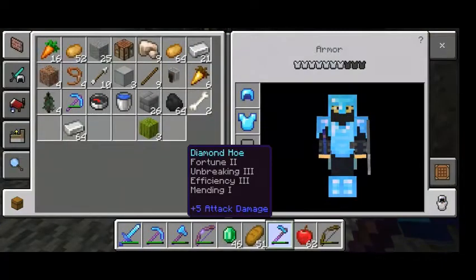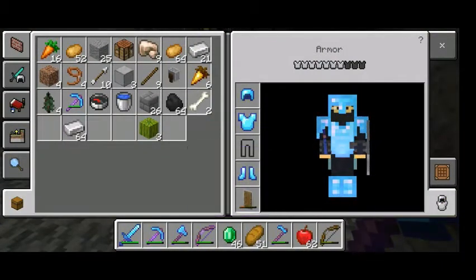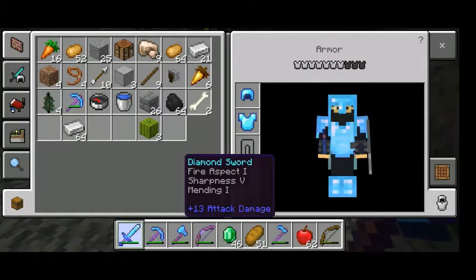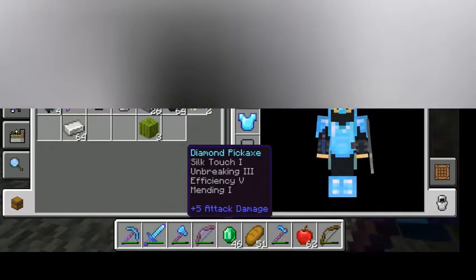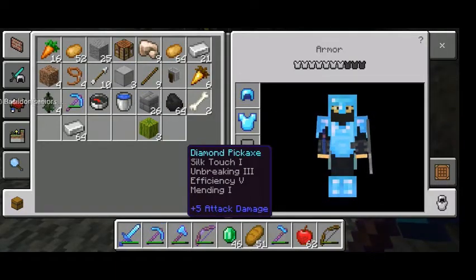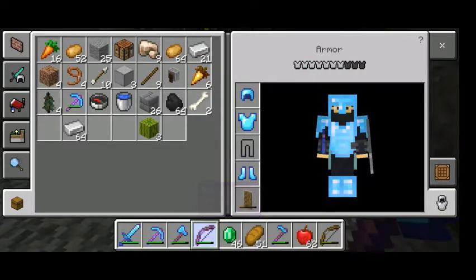Everything I have — even my diamond hoe, which I use for carrots and fortuning them. My diamond sword has fire aspect one, sharpness five, and mending. My pickaxe has silk touch, unbreaking three, efficiency five, and mending. The other one has fortune three, unbreaking three, efficiency five, and mending. The axe has unbreaking one, efficiency five, and mending. The bow isn't as good, but it two-shots creepers, zombies, and skeletons. It's unbreaking one and power two.